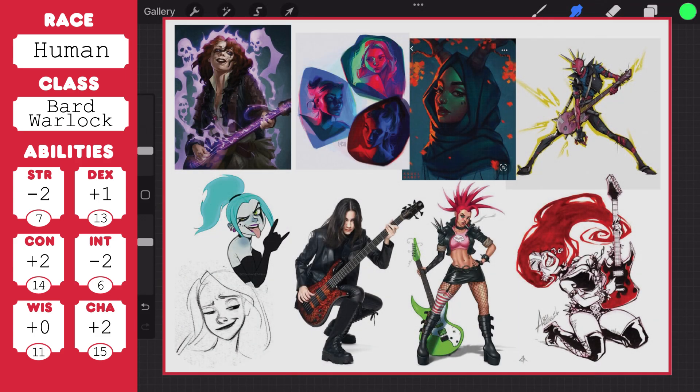So we have a human and then a multi-class, and I'll get into how I chose the multi-class in a second. You can see from my inspiration pictures that I wanted to go for a kind of punk rock and roll style person, because Bard and Warlock lend themselves to something a little bit more fun and spicy. A lot of them are poses, some of them are like that crazy pink hair.